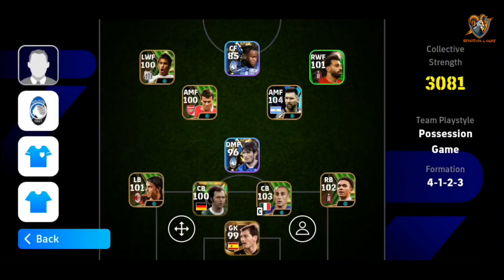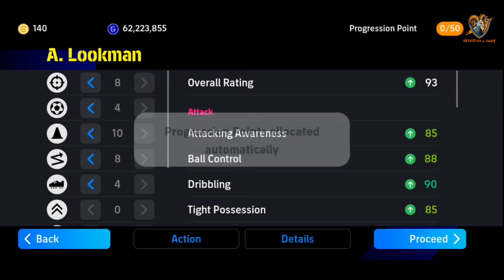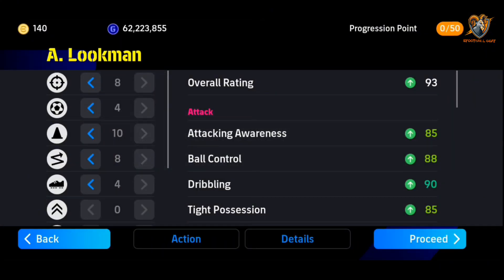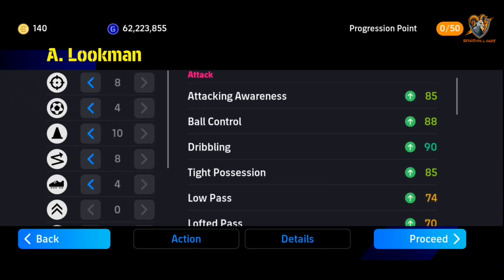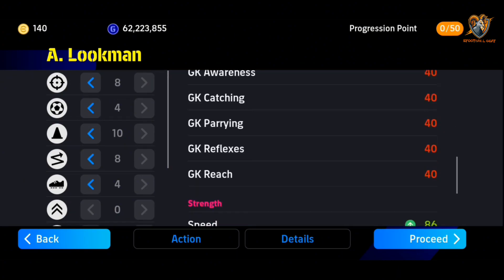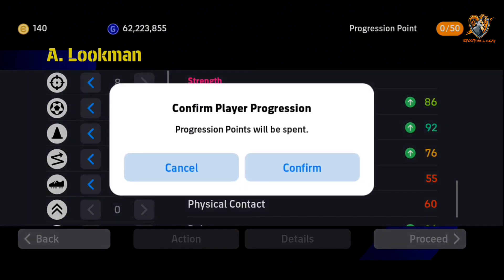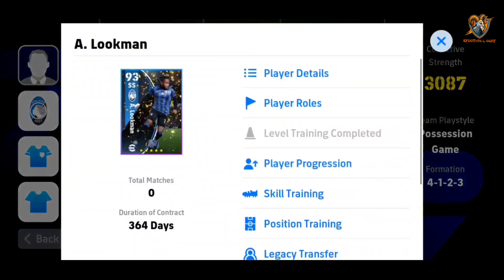Now we're going to be distributing the progression points to see what the max level will be. You all know he won the Europa League and that is a very good game — he got a hat-trick. So attacking awareness gets a boost, the dribbling is wonderful, even the ball control. The definition is 8-1 with that boost. Let's see what the boosted stat will look like — he'll be 96 rated.